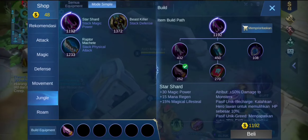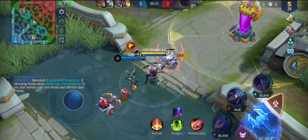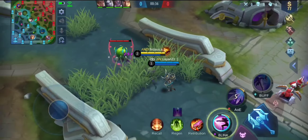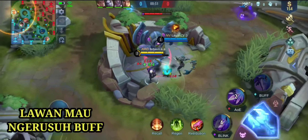Bagaimana kita menggunakan hero, kemudian skill-skillnya seperti apa? Seperti skill-skill Gusion, yaitu Skill 1 yang bernama Sword Spike! Skill 1 Sword Spike ini kita bisa menggunakan Plink-nya dengan mengarahkan degree-nya untuk mengarah ke belakang lawan.